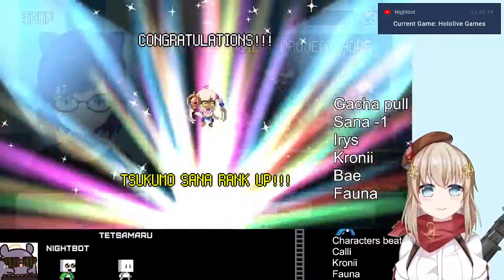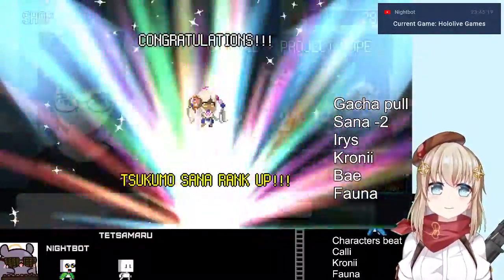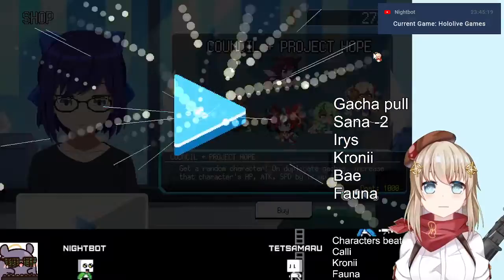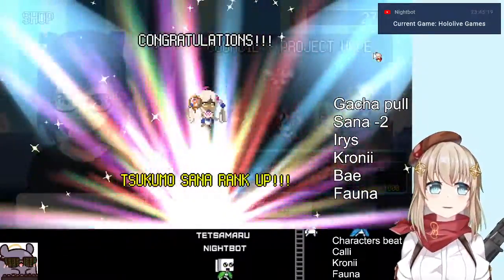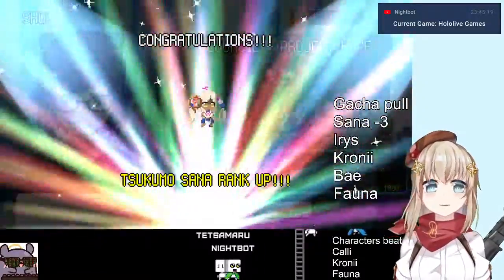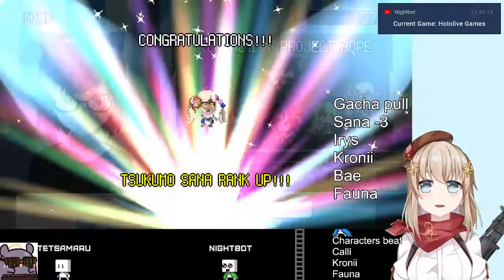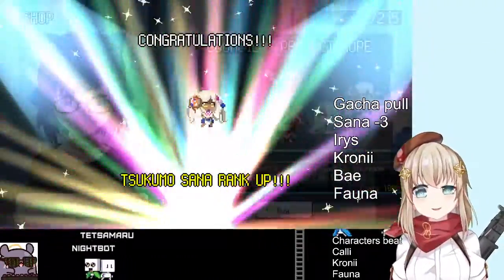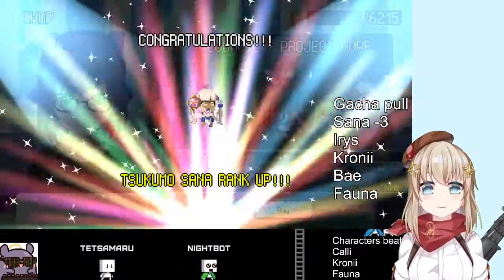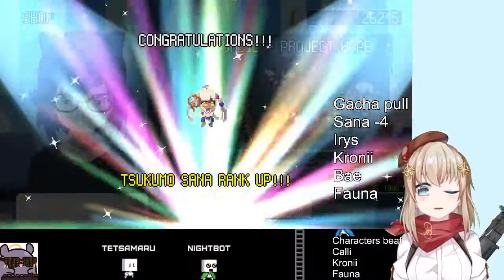I got another Sana. Are you serious? Sana too. Are you serious? Yo, is my game broken? Is my game broken right now? That's three Sana. Imagine if I didn't cheat for money — you get like a thousand or two thousand coins per run, assuming you don't make it to the end. I think my game is broken. That's my fourth Sana. In a row. Four times in a row.